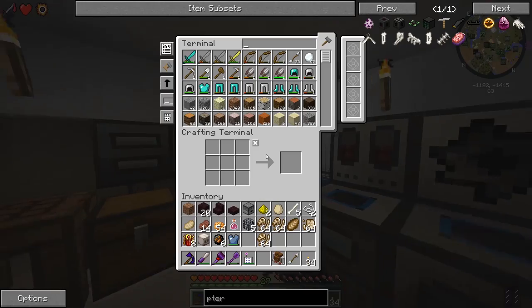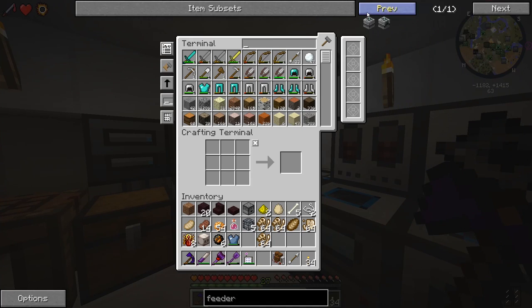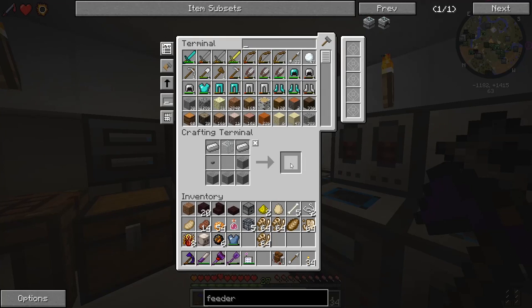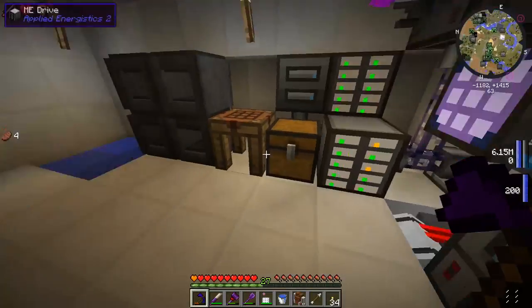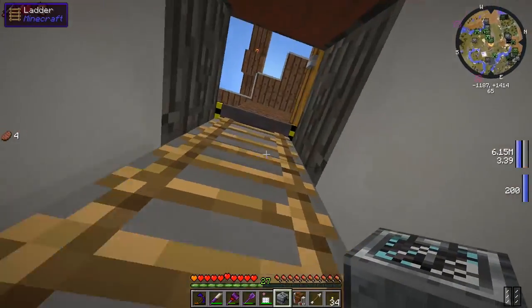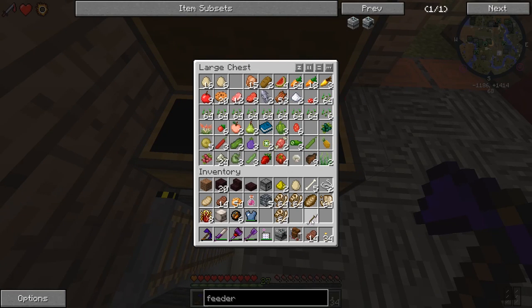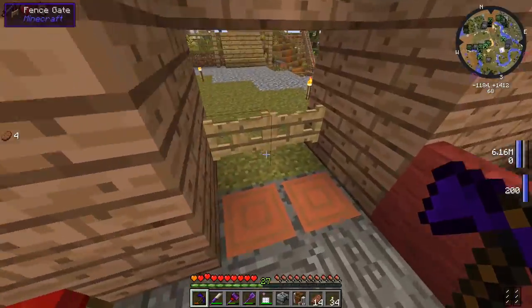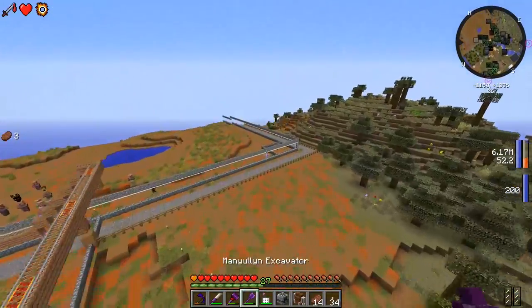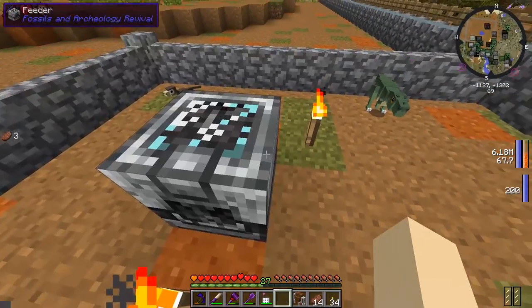Let's make a feeder. I assume pterosaur is a more general name for the pteranodon that we have. We need a bucket - grab one of the water buckets, take the water out. Let's grab some beef - steak and beef. There's a little bit of pork chops too. Let's head over to our carnivore pen and give them a feeder just in case they get hungry.